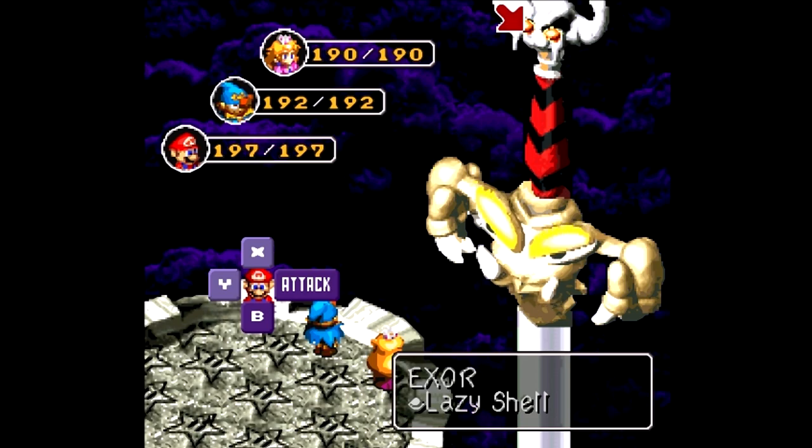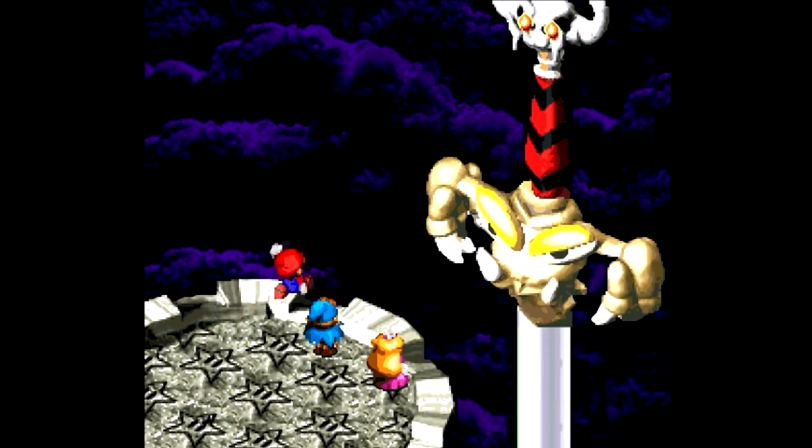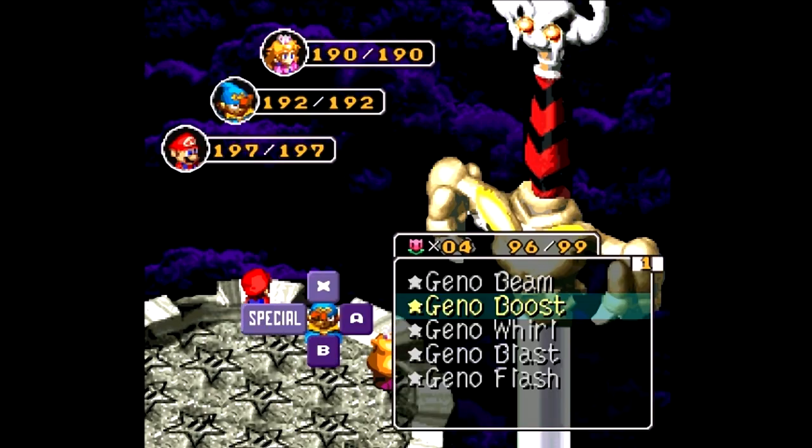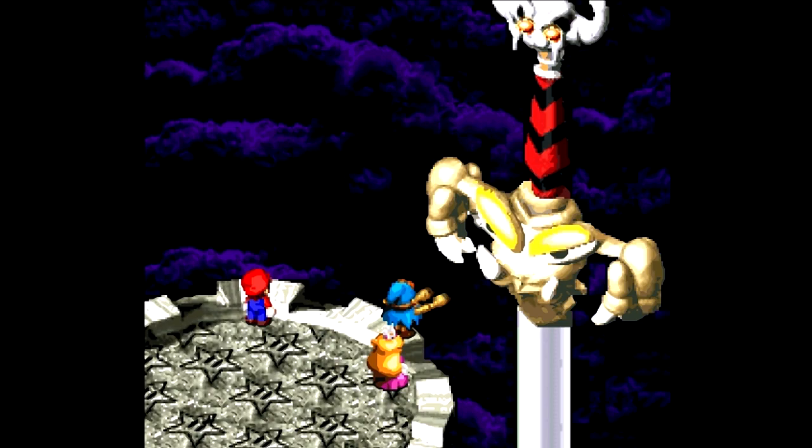There are four parts to Exor — the sword that fell in the castle at the beginning of the game. We got Exor himself, but if you try to attack him he takes no damage. The two eyes protect him, and you've got to kill at least one of them in order to damage Exor himself. And then there's the mouth of Neosquid — I don't know why it's called Neosquid, but there it is. He has some pretty nasty status elements that can hit your entire party, so if you don't have status protection all around, you probably want to take that guy out first.